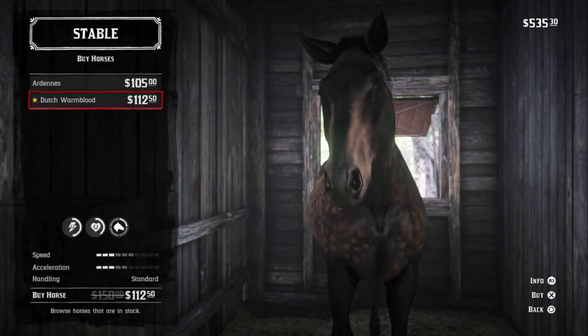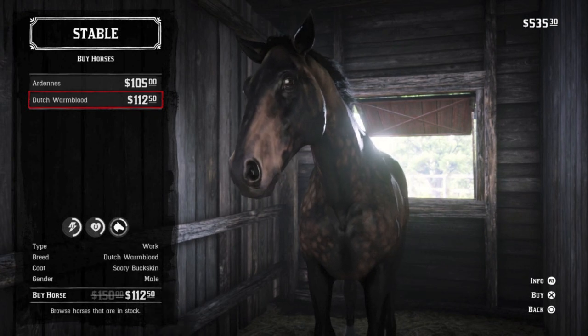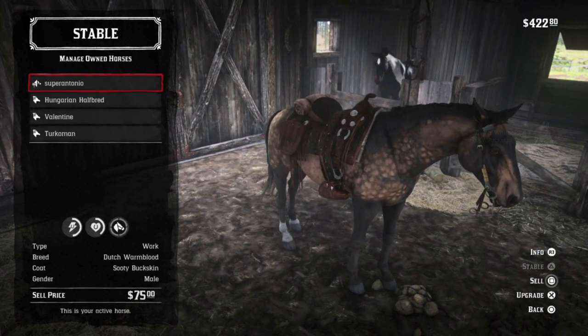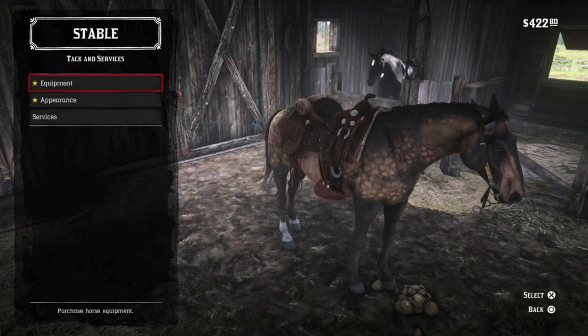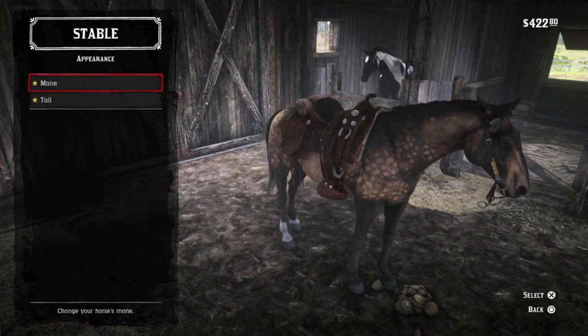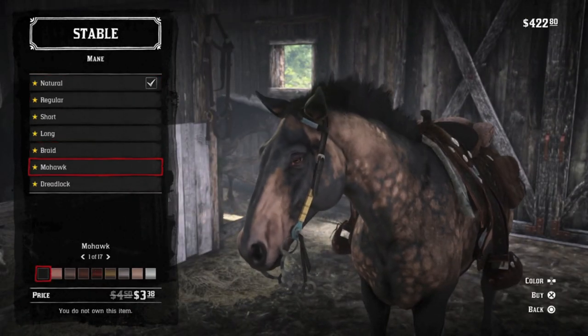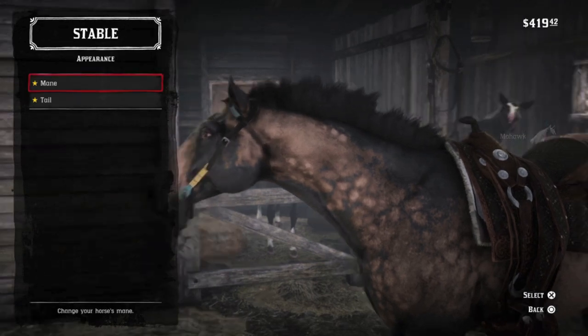Finally, we have the Sooty Buckskin Dutch Warmblood. Decent at hunting, okay at gunfights, great size and physique, and I really love this dappled dark brown coat. At level 4 you can expect 7 health and 8 stamina — a nice strong horse that works well as a daily driver in story mode, or exploring in free roam.